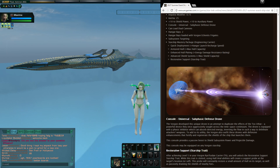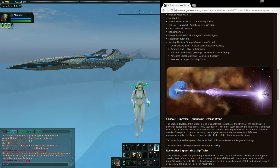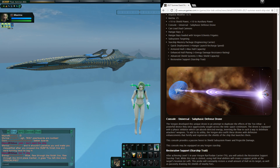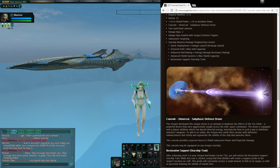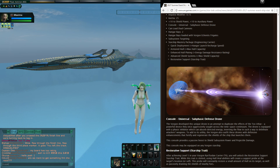It comes with subsystem targeting — almost like a science carrier with that. It comes with an engineering carrier mastery package. And look at that — even the mastery package has plus max hull capacity. So this thing is going to be a massive tank. I'd love to see a max hull build on this thing and see what crazy numbers people can get.